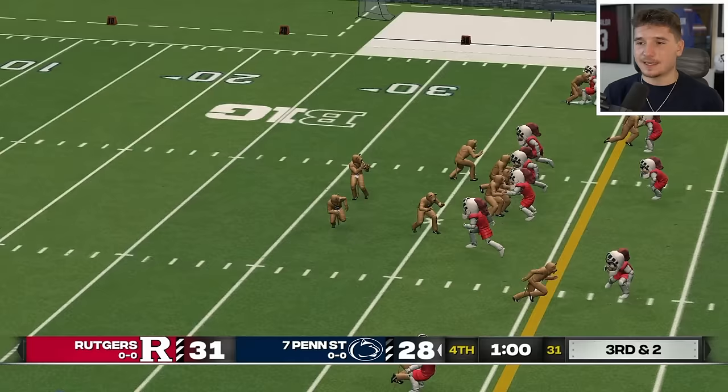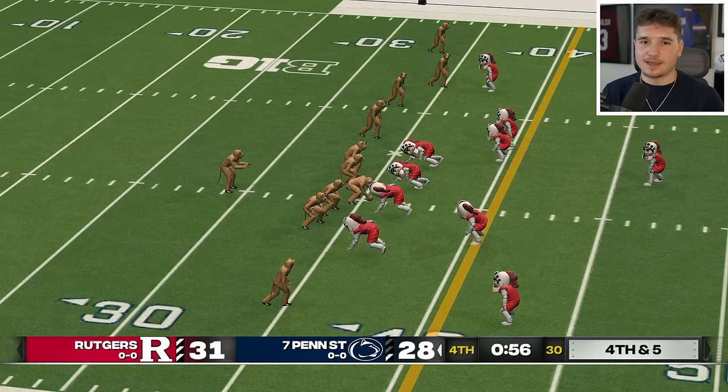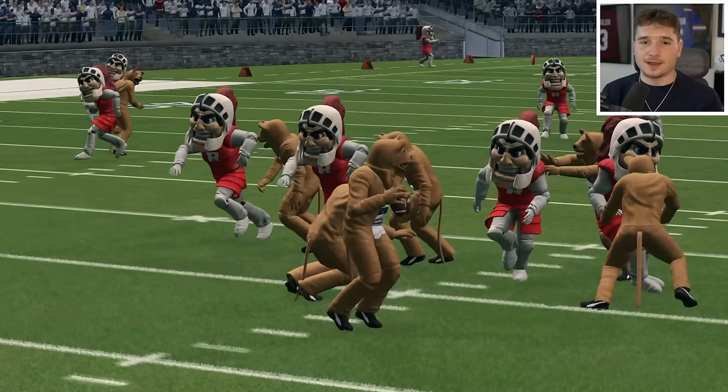On third and two they go with a pass, but their quarterback tries to run it and the Knights were all over it to force fourth and five. There's a drag open underneath but they go for something else and it's intercepted. Imperialism just started, but we've already seen multiple big programs get eliminated.